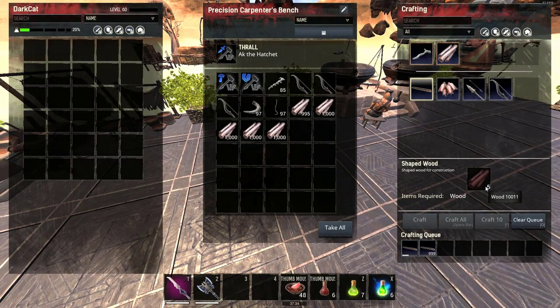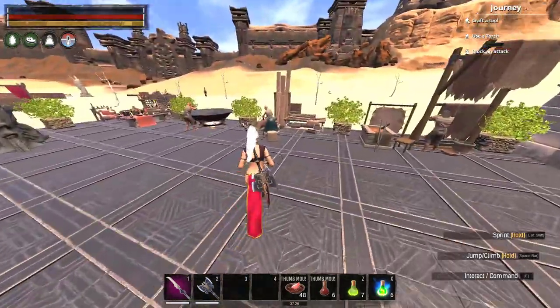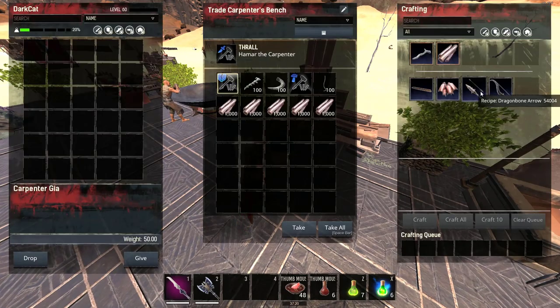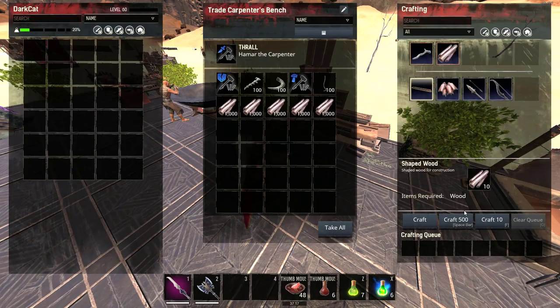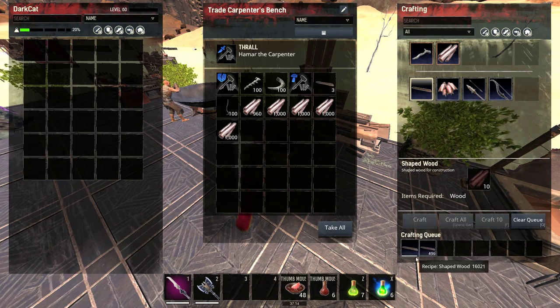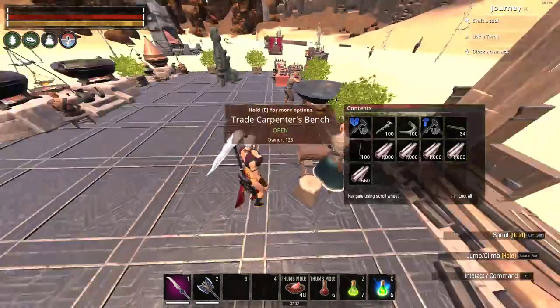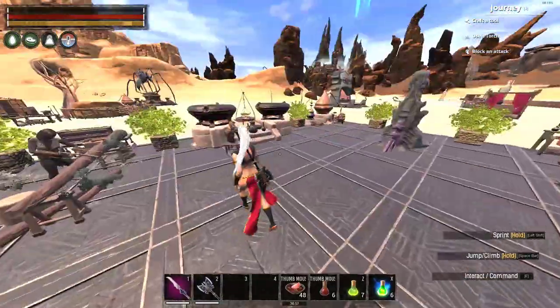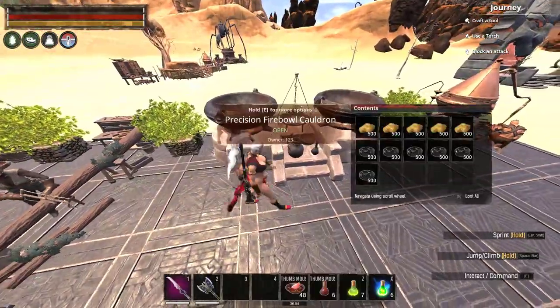For the precision carpenter bench, making shaped wood costs 5 wood per one shaped wood but it's a little slower. The trade carpenter bench uses the same thralls for bows, but for shaped wood it's 10 wood per one shaped wood — double the resources — though it makes faster. I don't recommend the trade carpenter bench; I recommend the precision carpenter with the damage carpenter thrall.